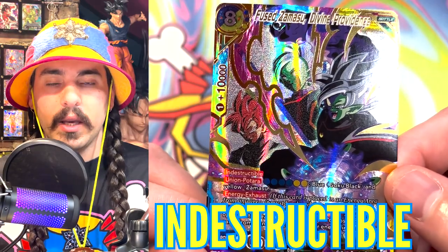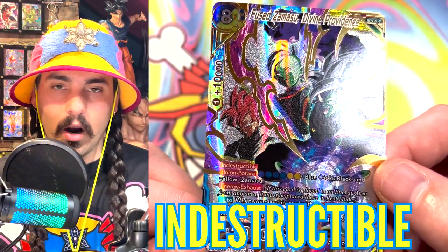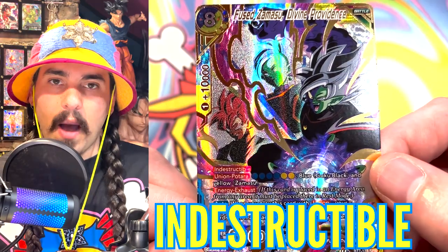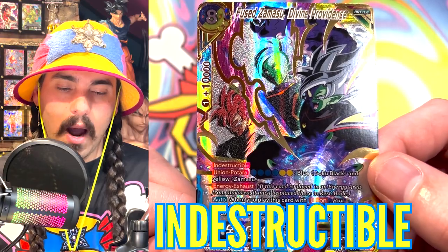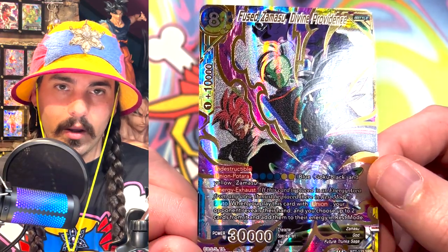Indestructible means that the card cannot be KO'd or removed from the battle area by skills. The only way a card with Indestructible can be removed from the battle area is if its power is reduced below zero. If a card's power level is reduced below zero, it's not removed by a skill — it's removed by a game mechanic. So once the card's power reaches zero, it can no longer exist in the battle area and will go to the drop area.